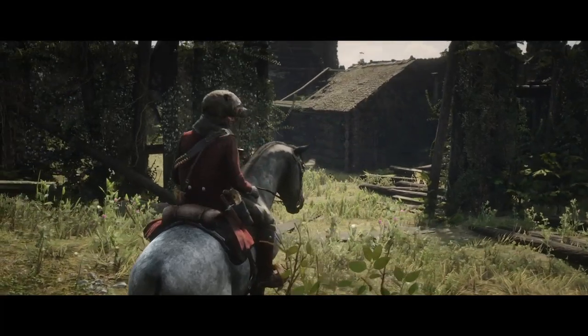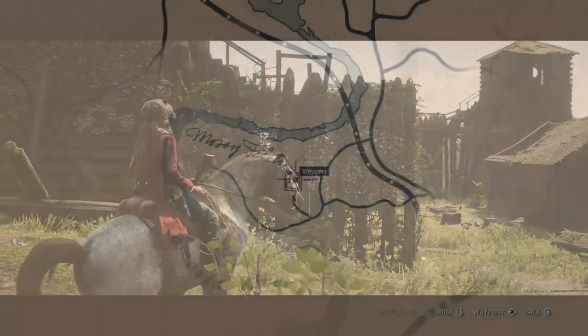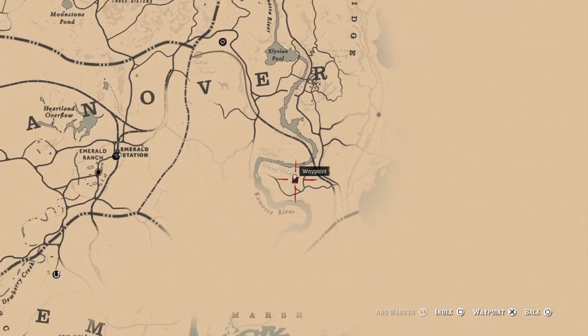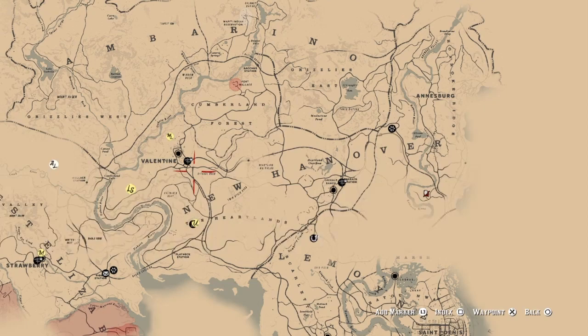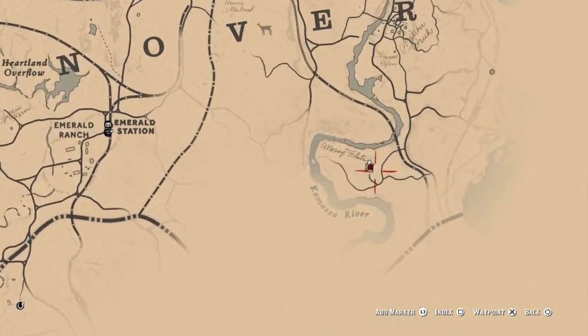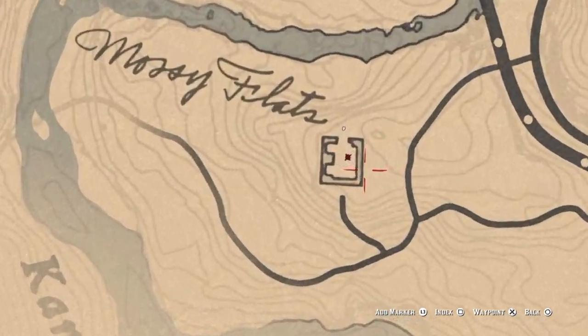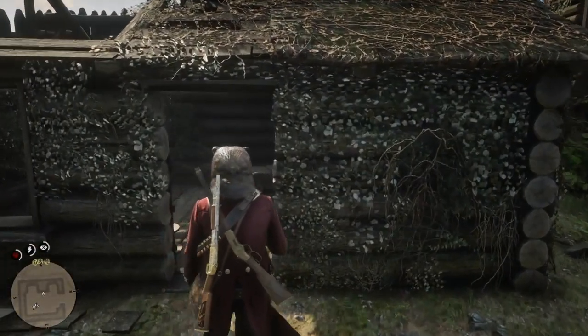In order to get this bad boy, you want to be heading to the shack you see right here to the right, inside this old abandoned Civil War fort. This fort is located just due east of the Emerald train station and east of Valentine as well. So whether you're early on into the game or later on, whenever you feel like it, head on over here to this old Civil War fort and into this shack.